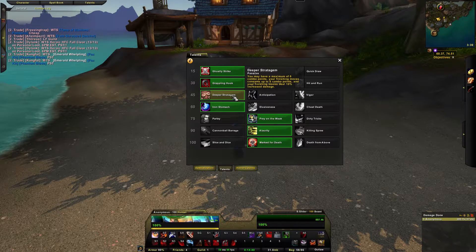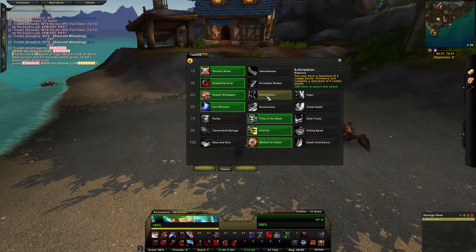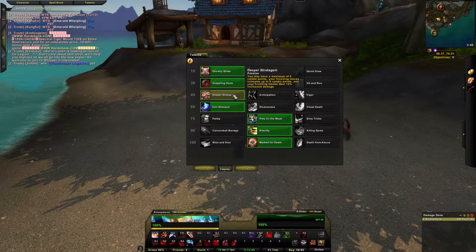Level 45 talents: Deeper Stratagem, Anticipation, and Vigor. I run Deeper Stratagem because you can have six combo points, your finishing moves consume up to six combo points, and they deal 10% increased damage. Anticipation is another really good one — you can have a maximum of eight combo points but finishers still consume a maximum of five, so you can stock up. Vigor increases your maximum energy by 50 and energy regen by 10. I personally run Deeper Stratagem just for that 10% increased damage.